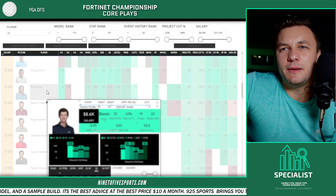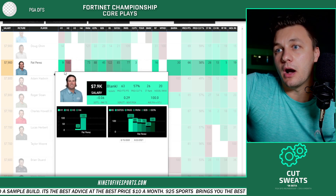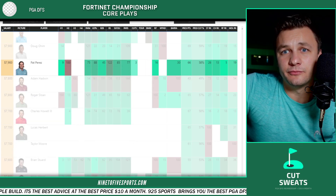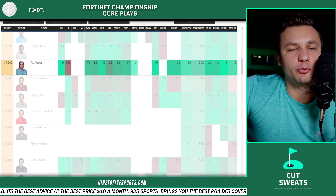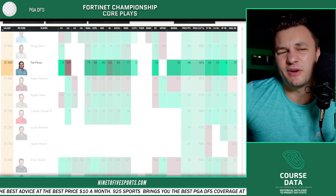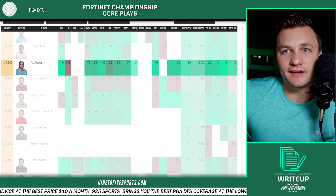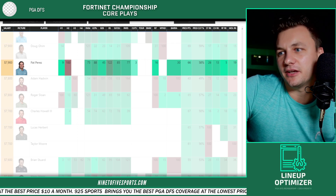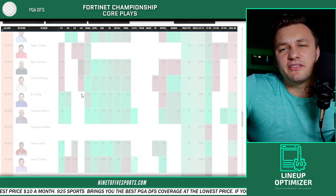Sticking with the theme of players who, when they've played well, have played really well — Pat Perez. Recently Pat Perez has made three straight cuts on tour, and in his last six starts, four of them have been T16 or better finishes. Perez isn't going to be the best in the field — only ranks top-26 — but course history ranks ninth, with a tenth-place finish. Overall ranks top-20 in the nine-to-five model. At that price point you get a guy projected at a 58% chance to make the cut — I'm perfectly fine with that.